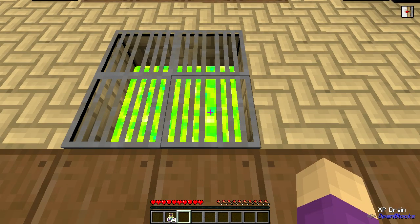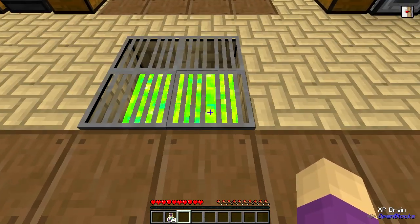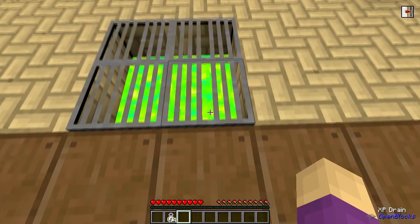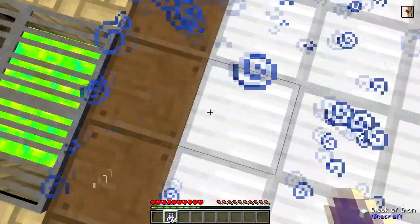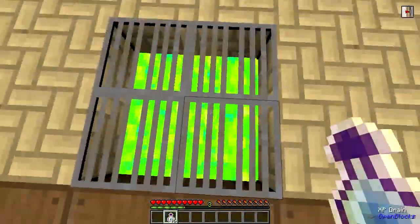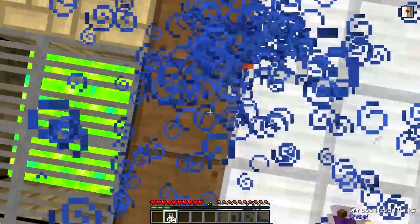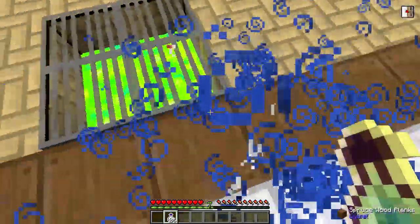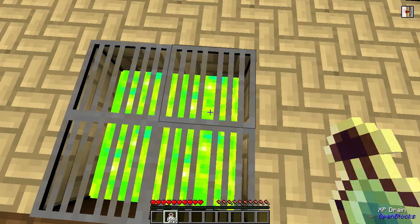You stand on this — it's very simple, just requires some iron and a few very easy to get components. You put it on top of an Open Blocks tank, and while it's on top of that, you can stand on it and it will drain experience from you. I have some bottles of enchanting here. I'm just going to give myself some levels, and when I stand on it, you'll see it drains away. Just stand on it — all my experience drains away into the tank.